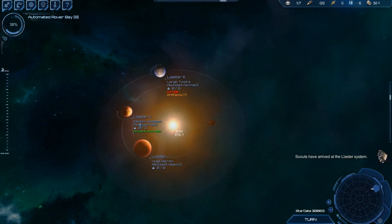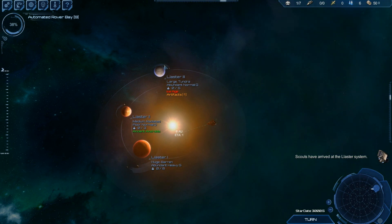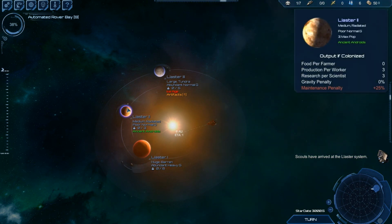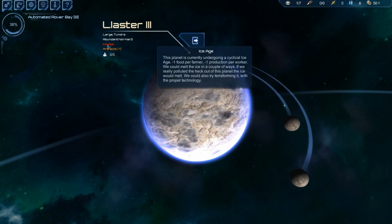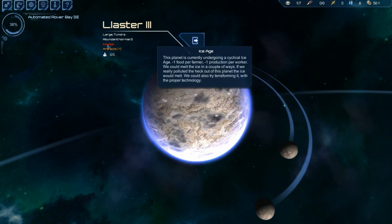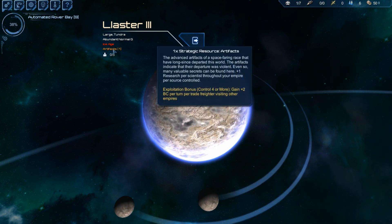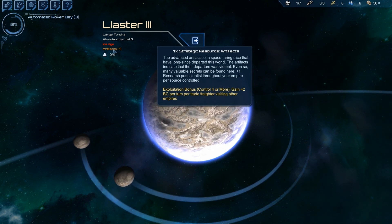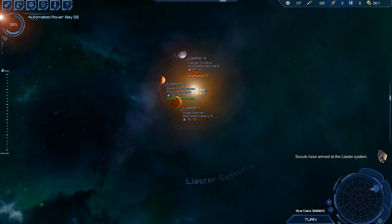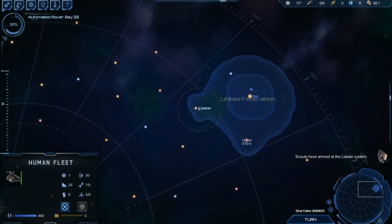Zero food produced there — unable to produce. But that one's got ancient androids. Each world — some worlds have their own thing. With this one it's an ice age, so minus one food, minus one production. But it does have artifacts. If you control four or more artifacts you get an exploitation bonus, which I don't know much about at the moment. That's not really much use in that system, so let's head to that system.